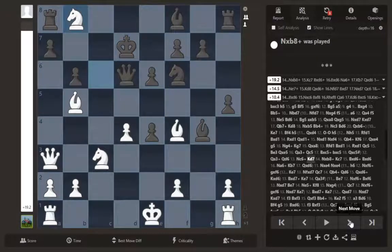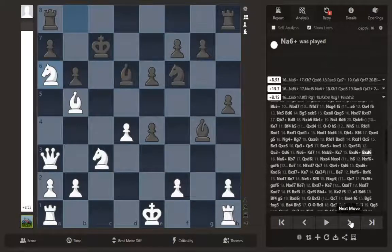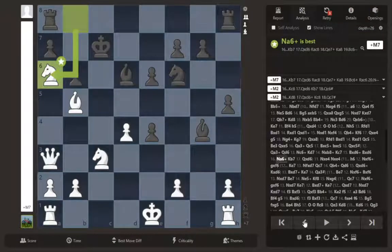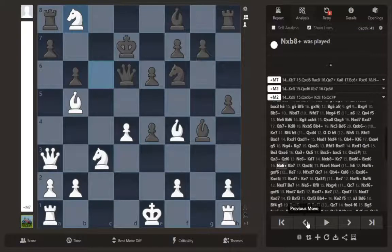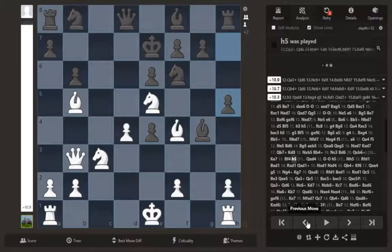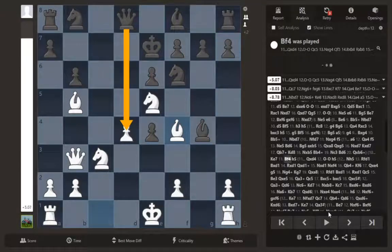So here we take the knight with check, the king moves, we take, take, and knight a6 — and you can see this is just over. We're plus seven in this position. This goes to demonstrate that king e7 doesn't work — and that's if he plays a waste move. But here there's a non-waste move: you might say h5 and of course he's going to take the free pawn right there in front of him.